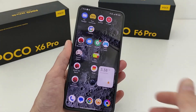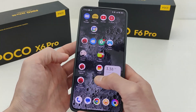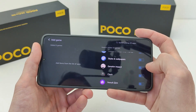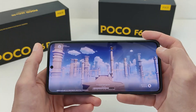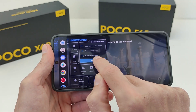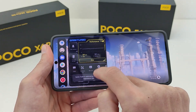Smartphone Xiaomi Redmi and Poco — for example, smartphone Poco X6 Pro with the old Update Security. Go to Game Turbo, add games, for example Genshin Impact. Go to Settings and start. This shows the old function and old design — just Boost. And the old function.